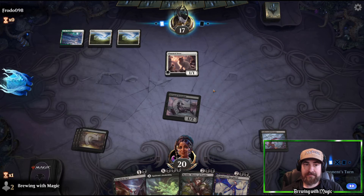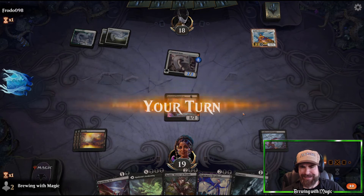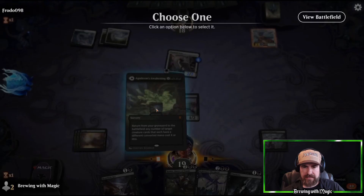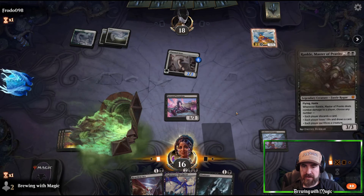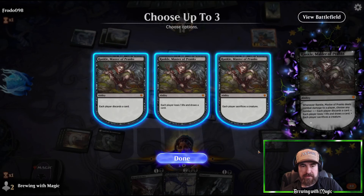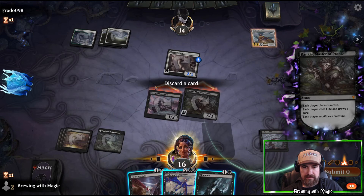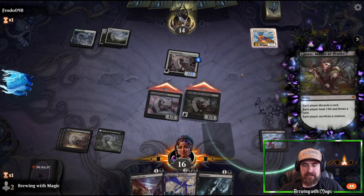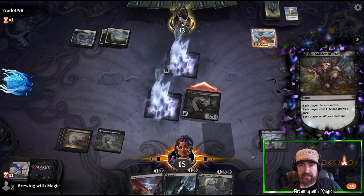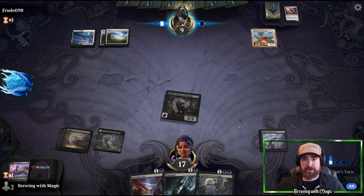It's a Heliod with lifelink — never mind. We stick with the plan, pay three life, throw Rankle, swing with everything. We sacrifice the Scorpion so they take two more damage. We have Rankle and Underworld Dreams. We draw the land — the play is 100% throw the Nighthawk Scavenger and run in with Rankle. We'll lose one life and draw a card, taking them down one more life. Hey, it's a Blood Chief's Thirst! Before they even get a turn, Heartless Act that Heliod.